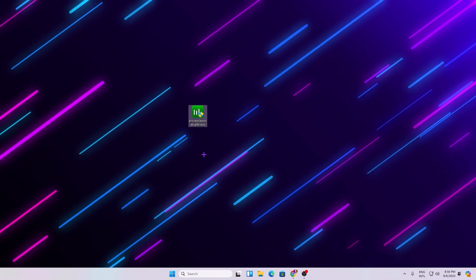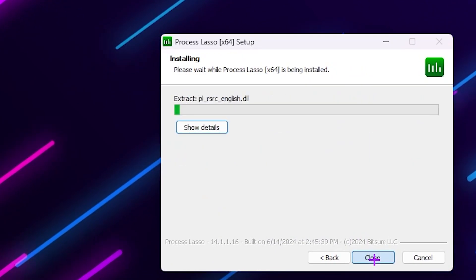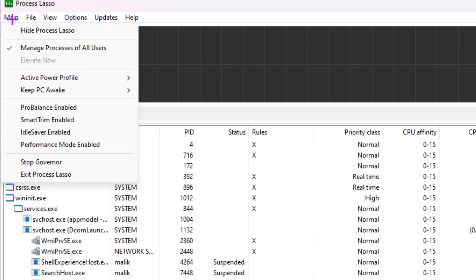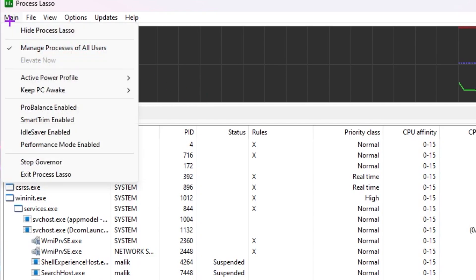Now download Process Lasso — the link is in the description. Make sure to download the same version, then double-click, click OK, I Agree, Next, and install it. After installation, open the interface, go to the Main tab, and find Active Power Profile. Select High Performance if no custom profile is available. Then under the main options, uncheck ProBalance Enable, Smart Trim Enable, and IdleSaver Enable. At the end, enable Performance Mode.